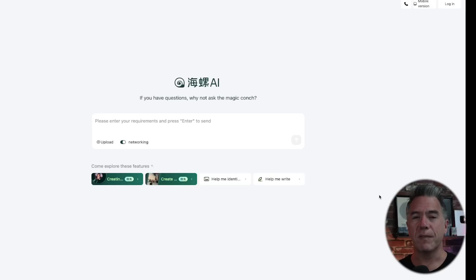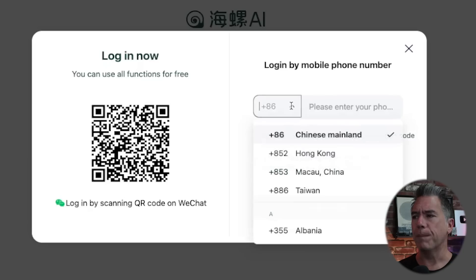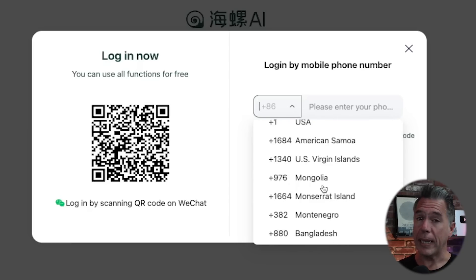To get all the limitations out of the way: Minimax is currently only text-to-video; image-to-video is supposedly coming fairly soon. Getting started is simple. Head to the website — linked below — it will appear in Mandarin, but most modern browsers can translate it. Head to the login button and you'll have two options: log in via WeChat or via mobile phone number. I'd skip WeChat since you have to bind your number anyway. The plus side of logging in via mobile number is that pretty much all countries are supported — unlike Kling, where you have to figure out weird ways to get a Chinese mobile number.